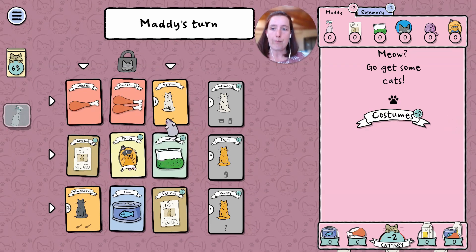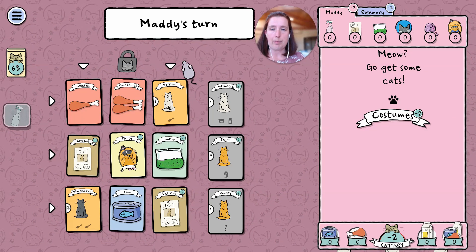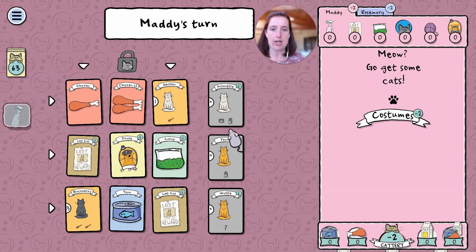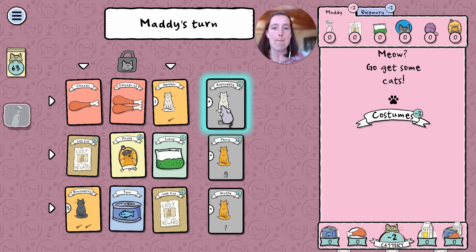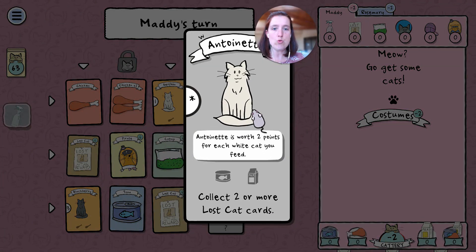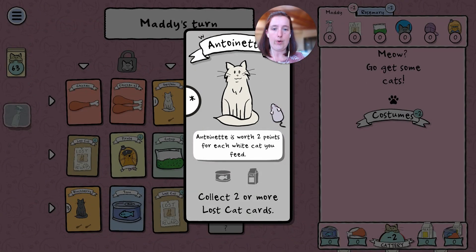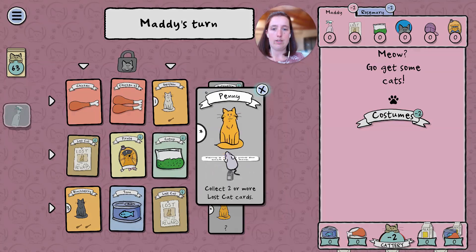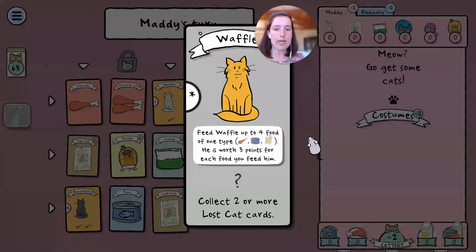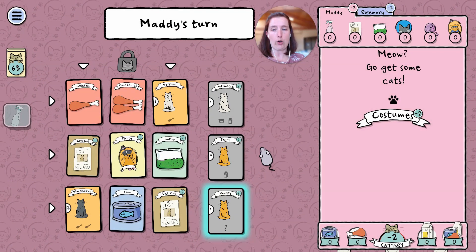I have some notes as well because I wasn't really prepared last time, and trying to play and ramble at the same time was a bit of a challenge. Let's see which cats we have — Antoinette: more points for white cats, points for toys. Waffle is a good one — I might go for Waffle.